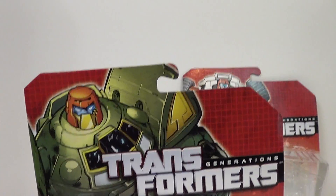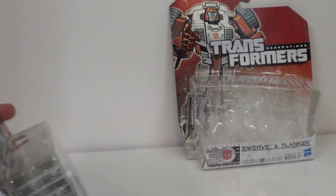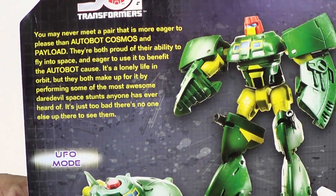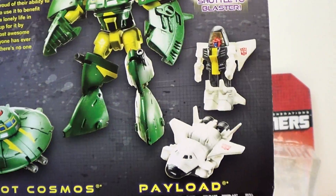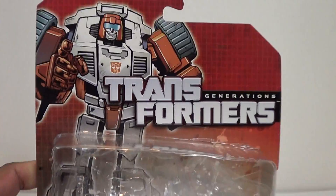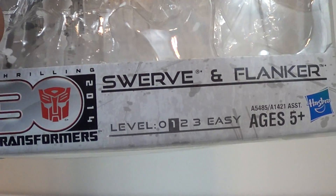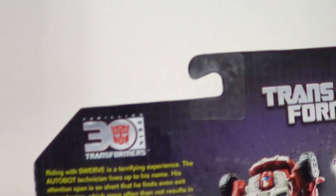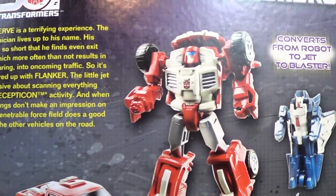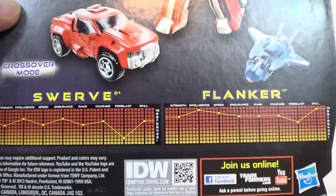Let's go ahead and take a look at Cosmos' package. Nice shot of Cosmos there — Cosmos and Payload. And here's a look at the back for the bio. There's a look at Cosmos there with his minicon buddy, and some tech specs. And we'll go ahead and get Swerve's out of the way. Here is Swerve's back. I love that look on Swerve's face. Of course, these are easy transformations. Here's a look at Swerve's bio, look at the bot himself. It's crossover mode, and there's a look at the tech specs.